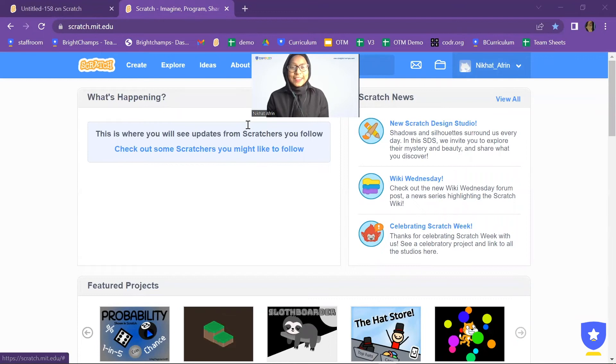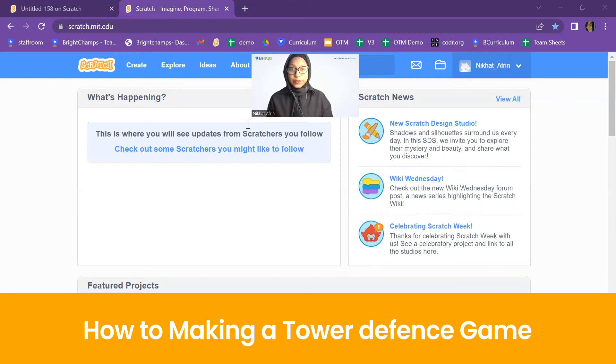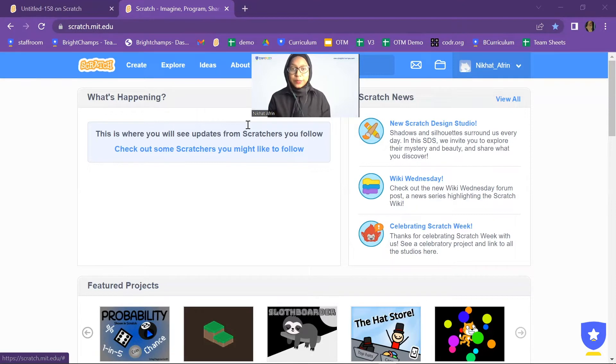Hello everyone, it is Nikita Afreen from the Bright Champ team. Hope you guys are doing well. Today I'm going to show you how to make a tower defense game using the Scratch platform — a game where enemies will follow a path and you have to shoot them.